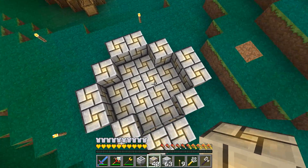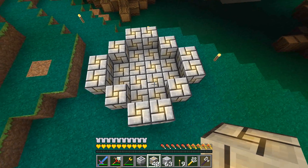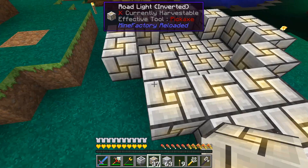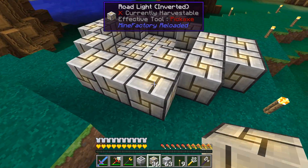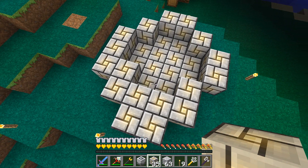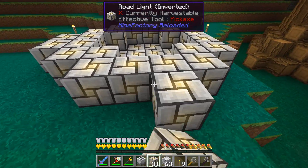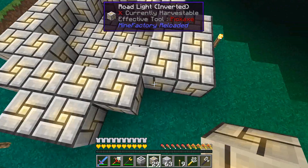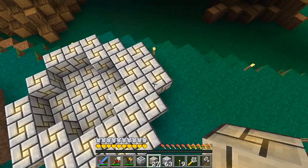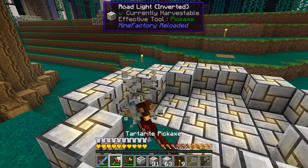Now we have a situation - I just realized we have an even number here. I'm going to have to either make this smaller or bigger. I think I'll go bigger because the fountain has got to go somewhere in the center. I'll go out a little bit more - three will be our number. Three-one-three-one-three - that works! Let's get rid of these blocks and that should be it.